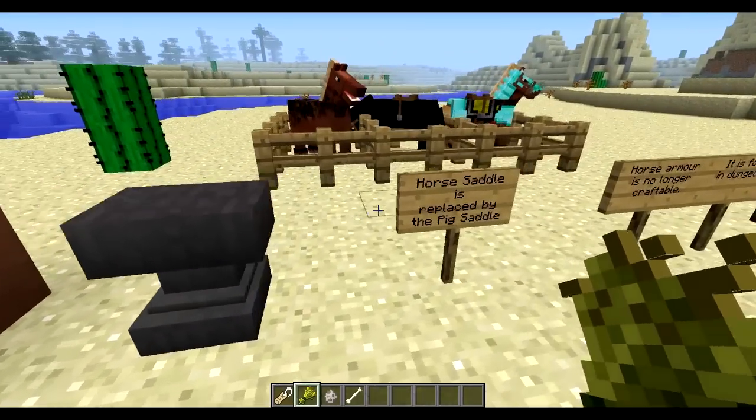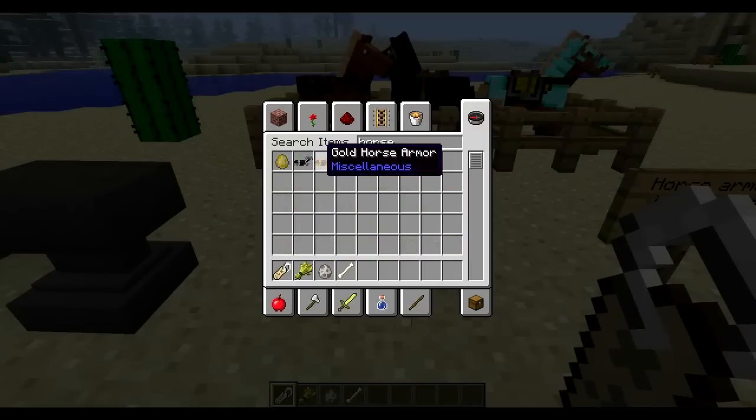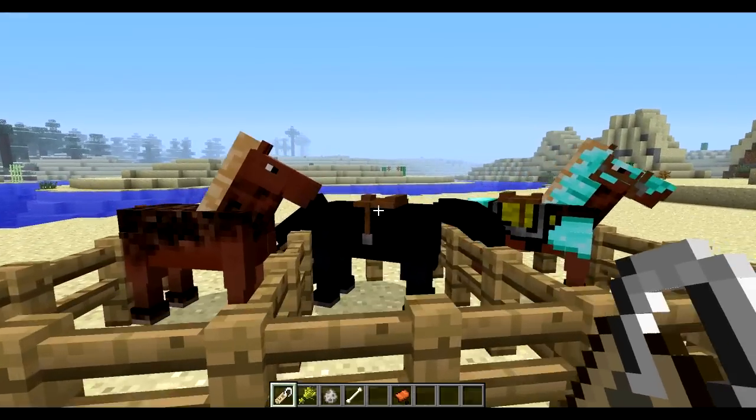Okay, so let's continue. Horse saddles are now replaced by pig saddles, so there are no more horse saddles — only regular saddles. Here's a horse with the normal saddle.